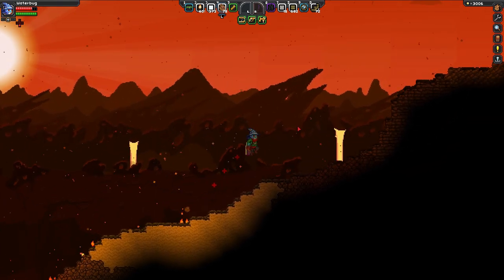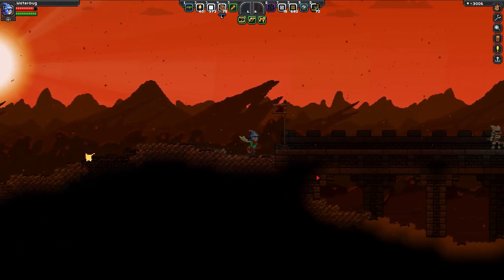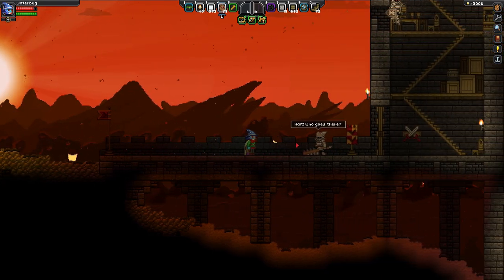There's fire falling from the sky — run! There's fire falling from the sky. And a... some castle. Hey, are you friendly? I don't have my weapon out.